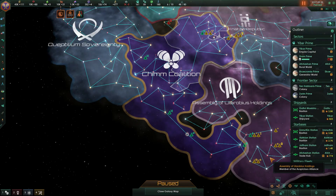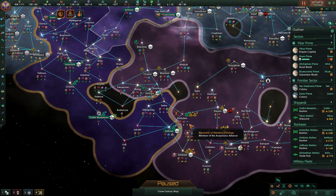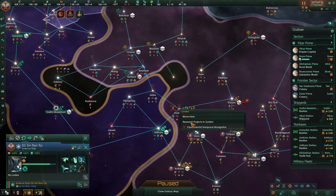Hello everybody, Smith here, welcome back to some more Stellaris. We are playing as the ridiculously friendly Chim Coalition, and we've just finished a war — not that long finished — and we've still got some experiments to do there.